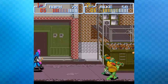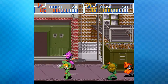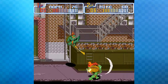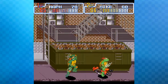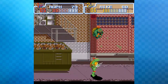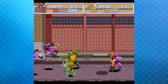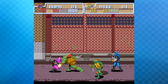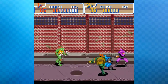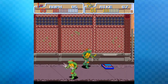Michael shares a fond TMNT memory: he had a Michelangelo action figure that came with a little pizza you could twist into a ninja weapon. The host recalls that TMNT toys were incredible — they even collaborated with WWF, making turtles dressed up as wrestlers, including a Macho Man Randy Savage one.